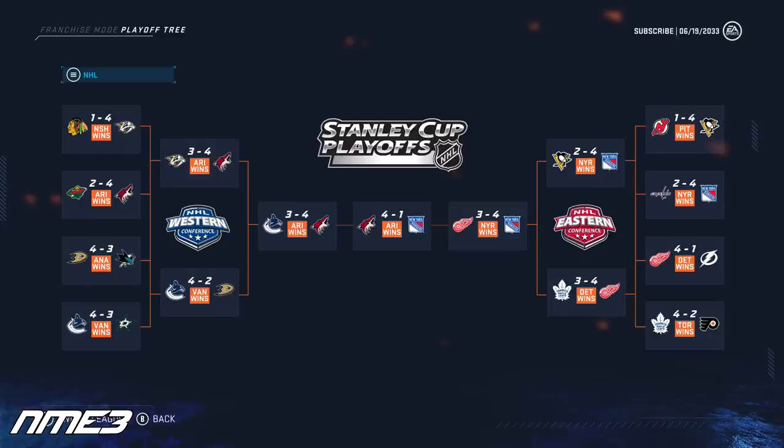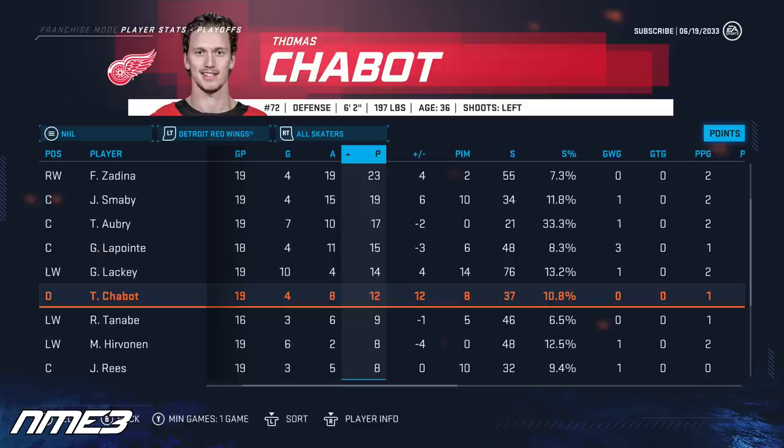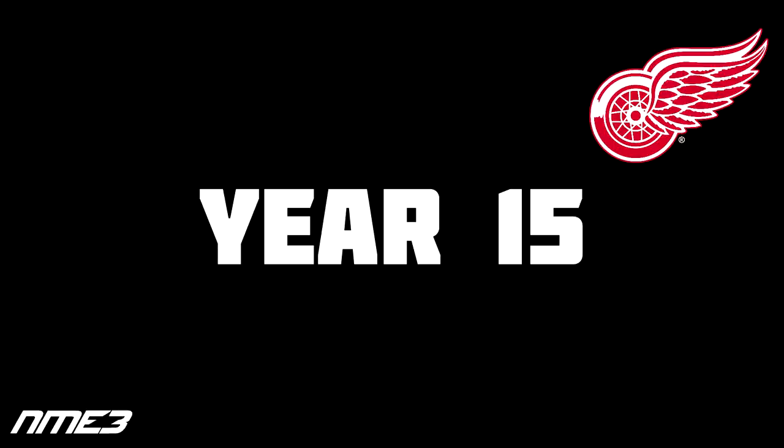For the fourth straight year the Detroit Red Wings make the playoffs, finishing fourth in the league. The playoffs saw them go on another decent run but fall in the Eastern Conference Finals to the New York Rangers in 7 games. Thomas Chabot scored 6 goals and 37 assists for 43 points in the regular season and in the playoffs scored 4 goals and 8 assists for 12 playoff points in 19 games. At age 36, Chabot decreases down to an 81 overall heading into the last year of his contract.